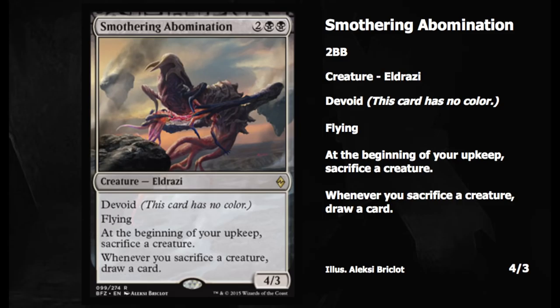Today we're going to look at my favorite card for Liliana. Princess Lily needs this card because she needs a creature of yours to die, and this creature does that very well. It costs two double black, has devoid and flying, and at the beginning of your upkeep you sacrifice a creature — which is actually very good because it's going to flip Liliana very fast.